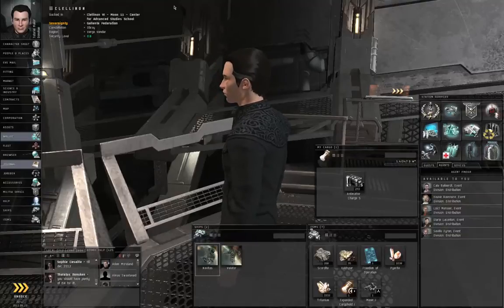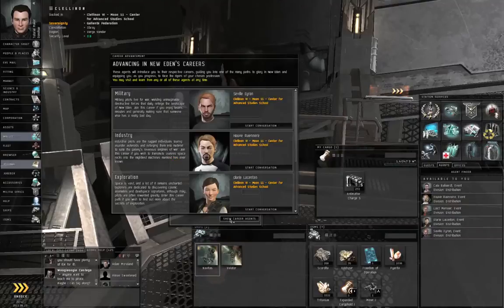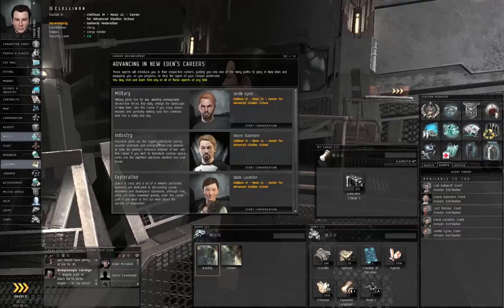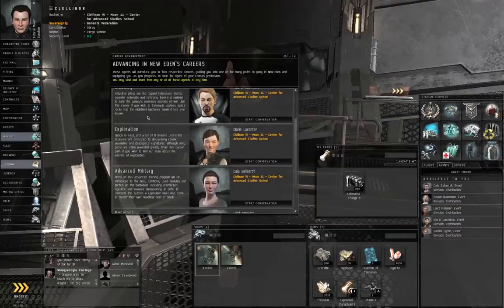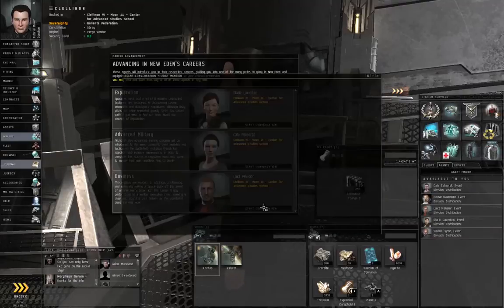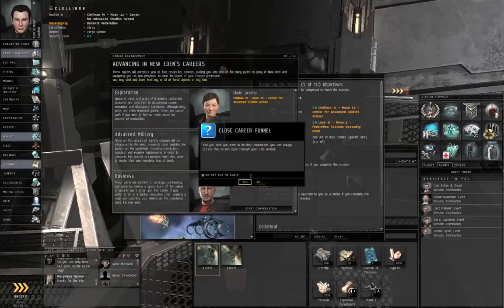We're going to get started with the first step of the business chain. Go to Neocom, Help, the Support tab, Show Career Agents, and let's get rid of the help window and scroll down. Left-click once inside the window and then use your mouse wheel to scroll down to where it says Business, and start conversation with Loic Dementier. Let's close the career window.